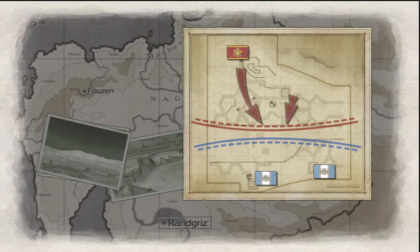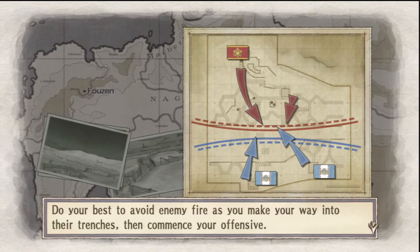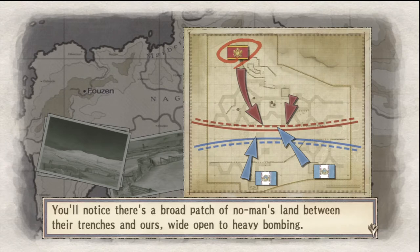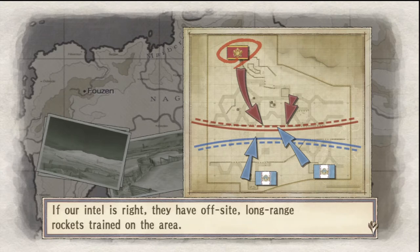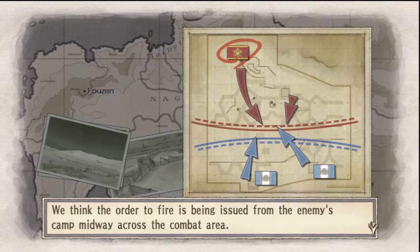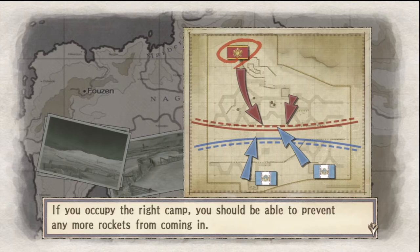Our soldiers have also begun working to dig trenches, but the folks upstairs have issued an order for an all-out attack. Do your best to avoid enemy fire as you make your way into the trenches, then commence your offensive. Your objective is the occupation of the enemy's base camp. There's a broad patch of no-man's land between the trenches - wide open to heavy bombing. Fire Intel says they have off-site, long-range rockets trained on the area. They can't hit you inside the trenches, but the entire flatland area will be caught in the blast. If you occupy the right camp, you should be able to prevent any more rockets from coming in.